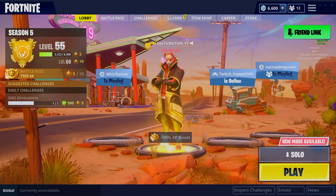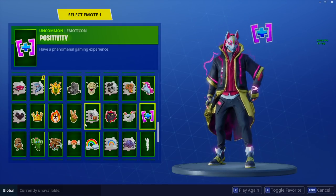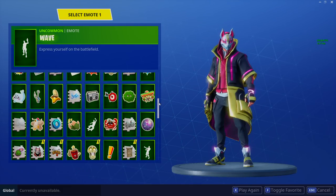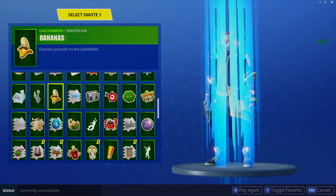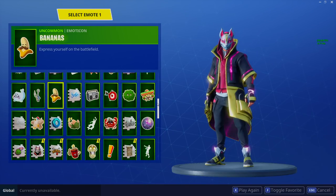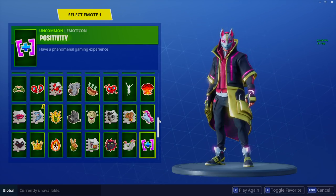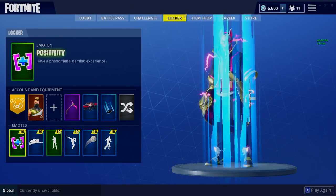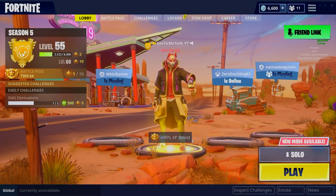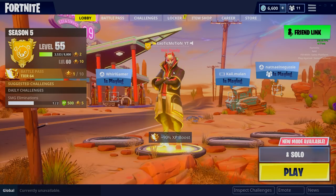First thing we want to cover: go to your locker and change this item right here. A lot of the pros have switched from the wave emote over to one of these emoticons — where you throw up an emoticon. I like using the positivity one to support CDN the third. You have to have that in your first slot. It does suck because whenever you want to emote with your friends that's all you can do, but it does make you a better player.